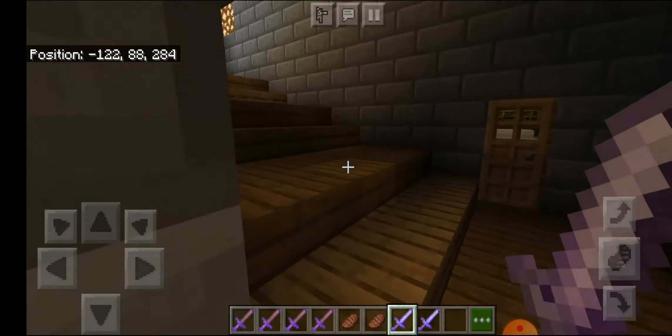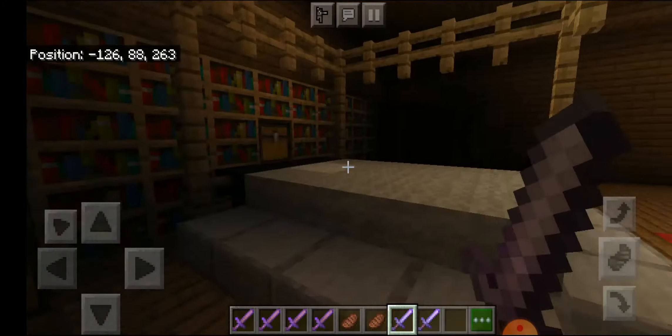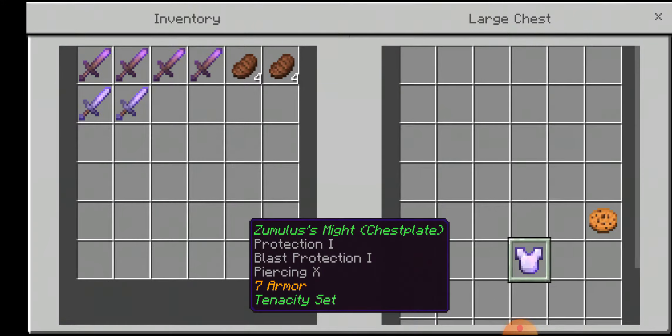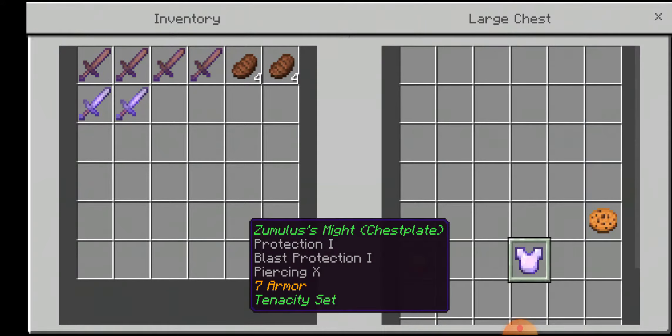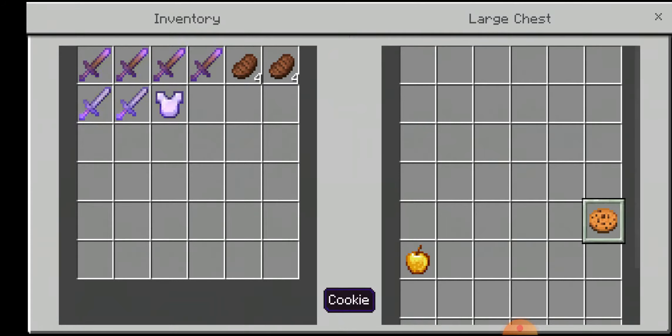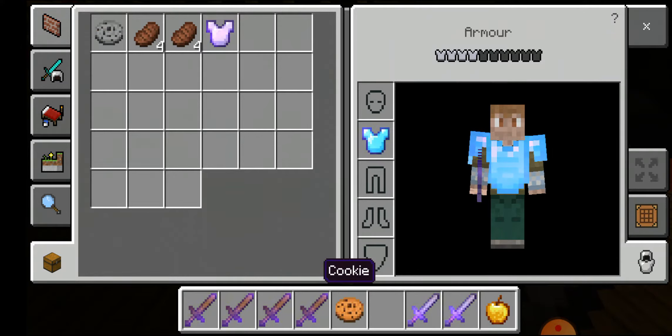These rooms are actually so cool and just beautiful. Here is another one - 'Zoomulus Might, 7 armor, Tenacity set, Piercing X' - I think this chest plate has the same ability. And here we have some cookies and a golden apple, nice! I'm going to take the golden apple and the cookies.